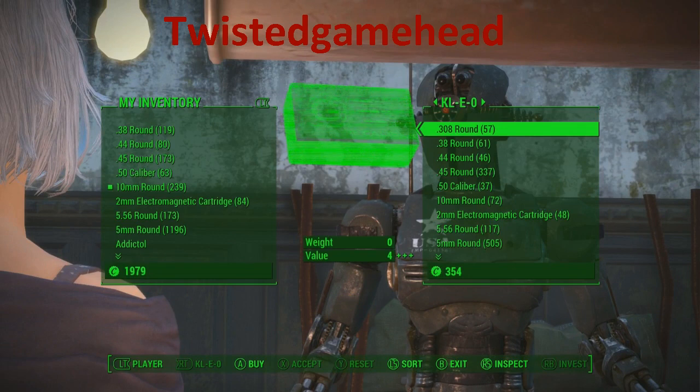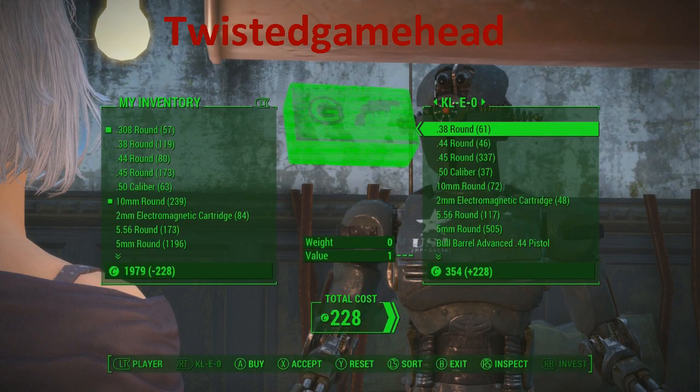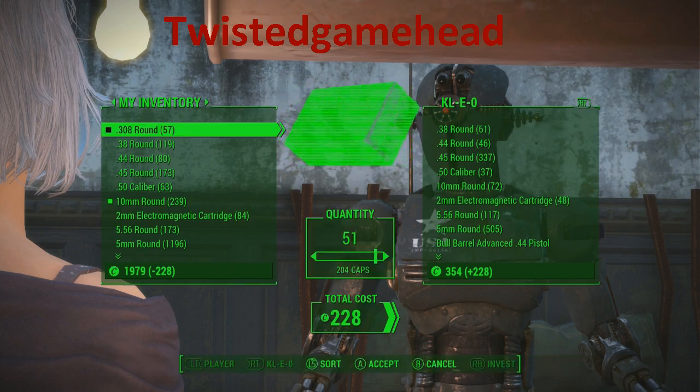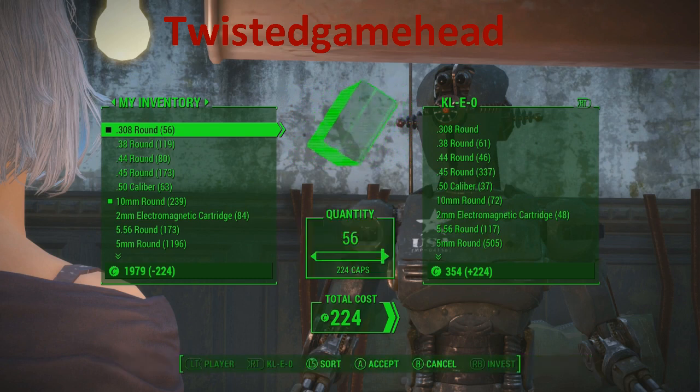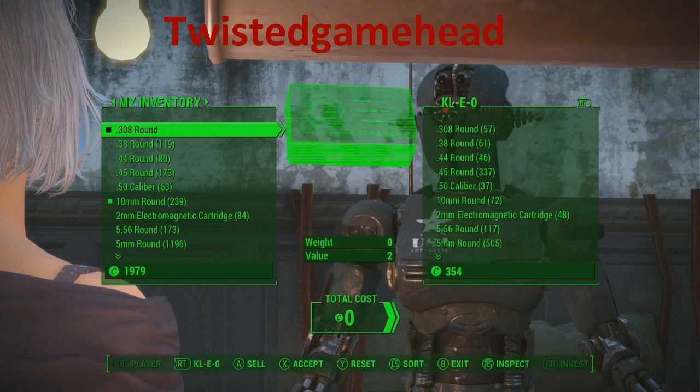What you have to do is purchase all of the vendor's 308 ammo. Purchase all of that — happy days. Flick back to yours, sell them one, only one. Now instantly, without coming out, sell them all of it. You'll see in your inventory you still have one bullet left. Keep selling that one bullet until it reaches about two to three hundred caps.